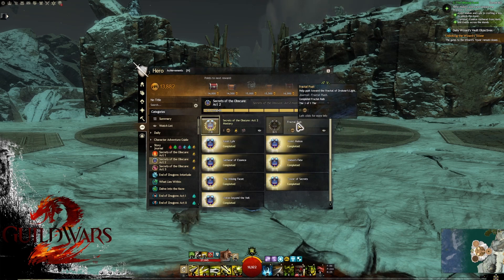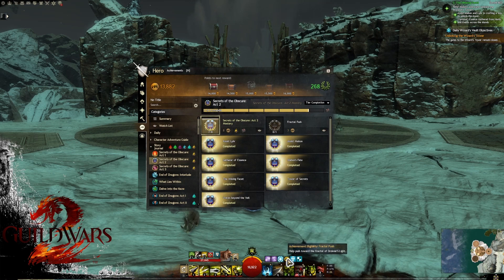The other achievement, Fractal Push, is bugged. Basically, when you take story mission five, you'll have an optional achievement where you gather essences in the pre-event to the final meta. If you do this pre-event, you will lose achievement eligibility. So you must skip the pre-event where people are gathering essences and only do the actual meta event. That way you will actually be able to get this achievement.